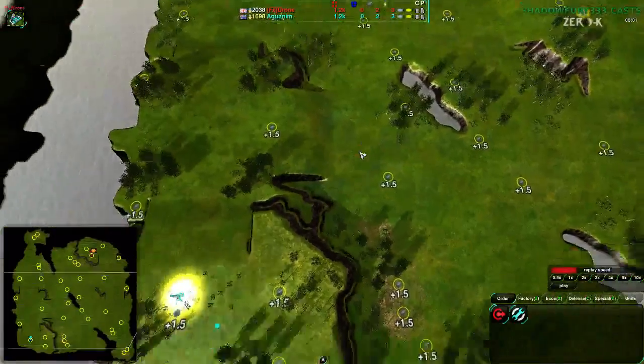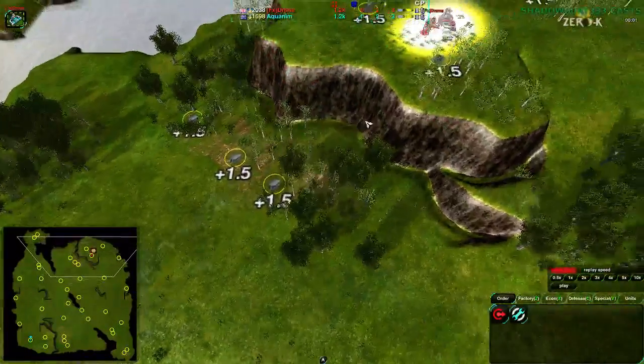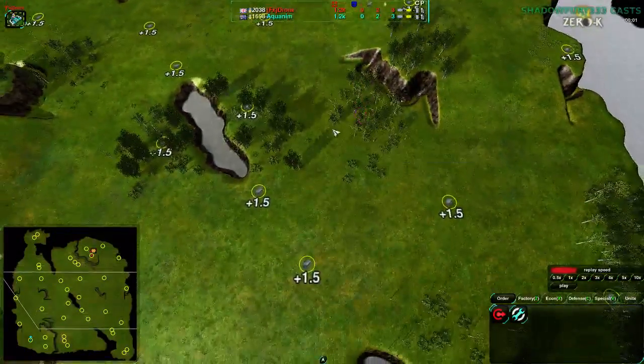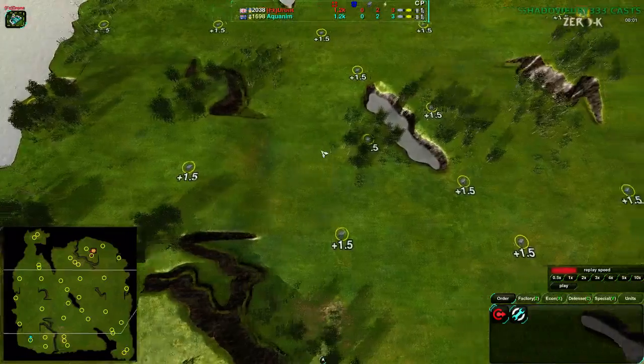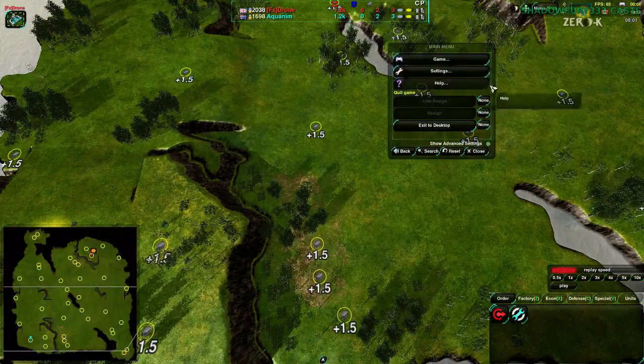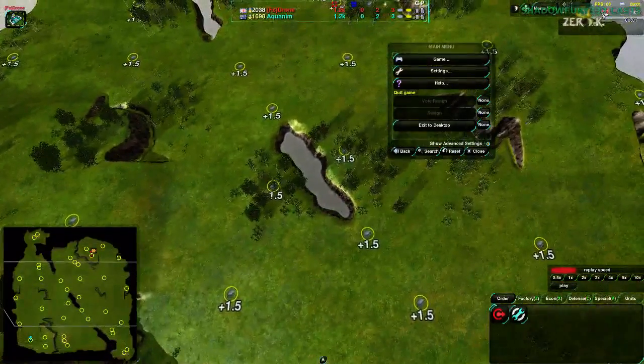It's also a little bit choppy — I apologize, that's actually the game itself. This is a very resource-intensive map. I'm not quite sure why; I think it's all the trees, the tree models. It's pretty, but it does tax the frame rate a bit, so if you think the frame rate is dropping, that is because it is.